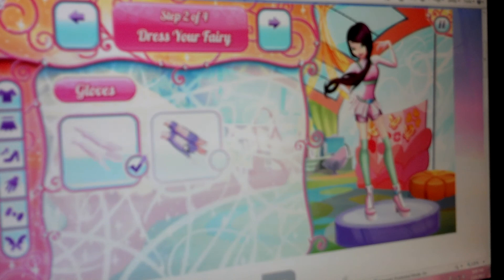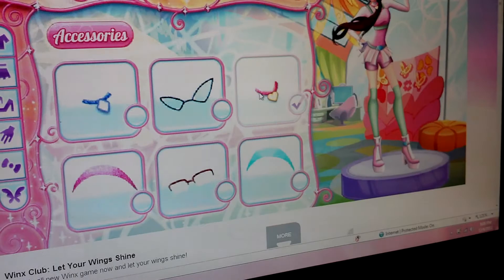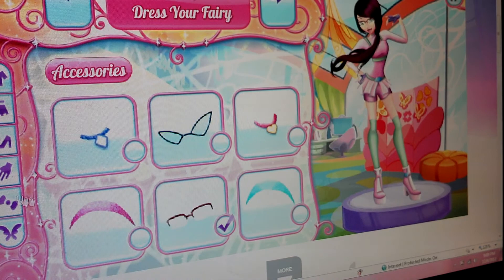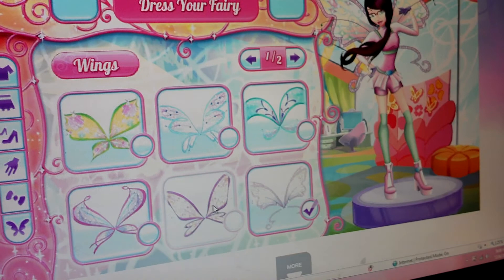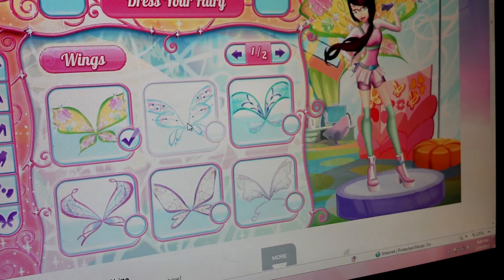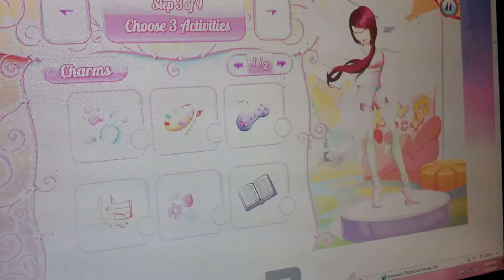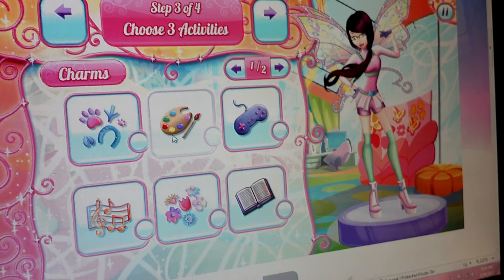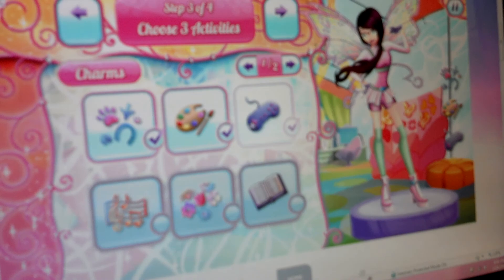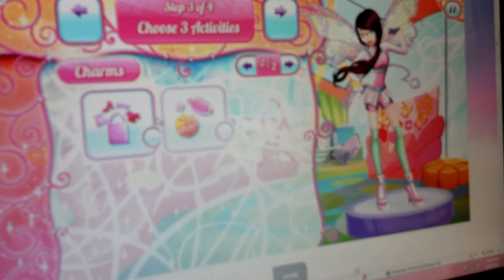Let's rock some gloves. Do we want anything — oh, those glasses look cute. I like those glasses. Finally, some fairy wings. Naturally I'm gonna probably stick with Tecna's wings. Stella's Enchantix wings — nice. Roxy. All of these are Believix wings except randomly having Stella's Enchantix wings here for some odd reason. I'll just go with Tecna's. I don't know what I'm doing here. I guess this is elements or something.